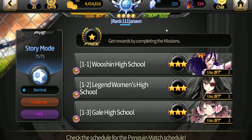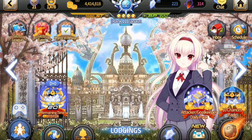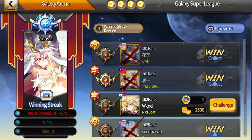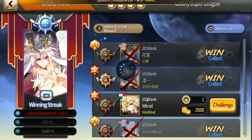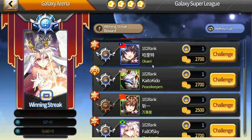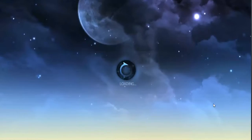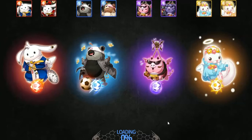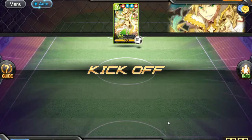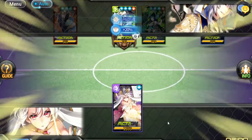You want to do 1-1 to farm gold. For PvP: whenever you win one of these matches, what you can do is keep refreshing the list until you see a bunch of teams you can beat — ideally four of them, because after two wins you get a bonus amount of gold and GP, which is extremely interesting since you gain more for doing nothing. Those matches are going to be faster and you have a higher chance of winning, so just run them on automatic.